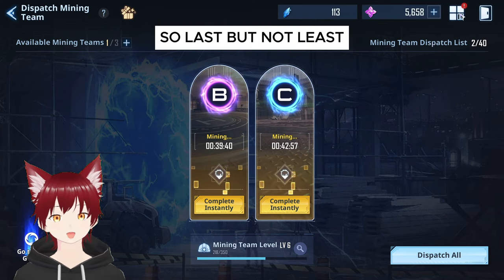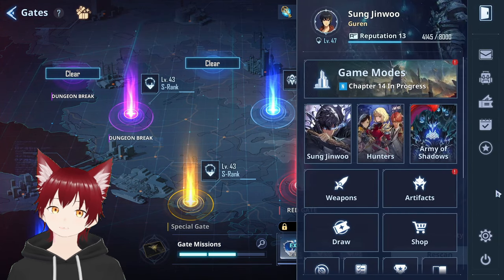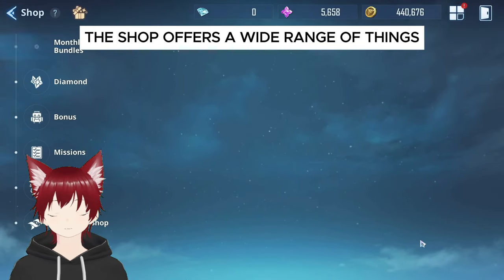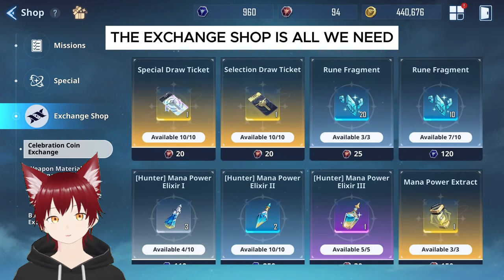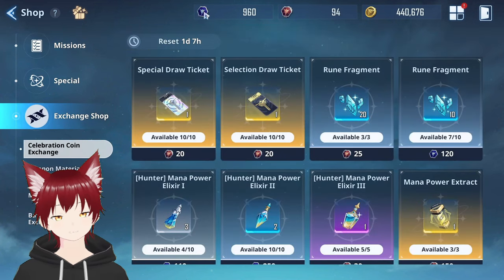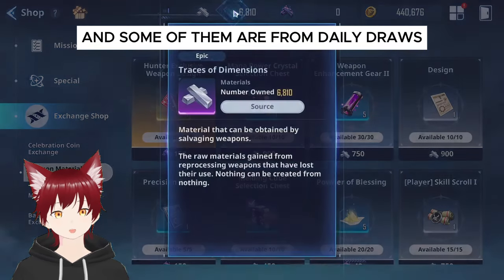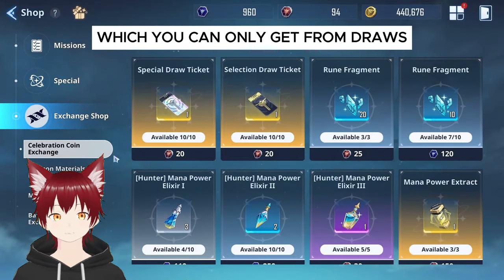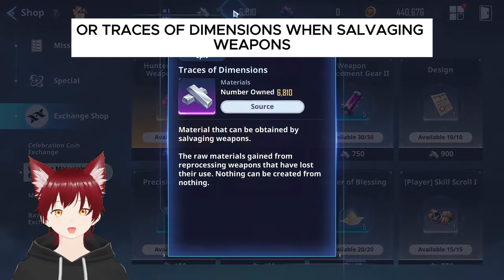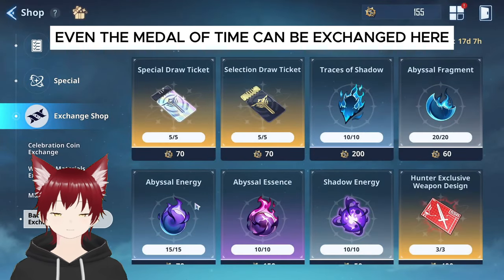Last but not least, let's talk about maximizing your daily exchanges in the shop. The shop offers a wide range of things to suit every hunter's needs, but for us free-to-play enthusiasts, the exchange shop is all we need. Like any other game, they provide us with in-game currency that we can earn, and some of them are from daily draws, like the commemorative coins, which you can only get from draws, or traces of dimensions when salvaging weapons. Even the medal of time can be exchanged here.